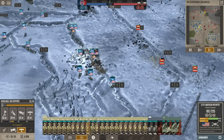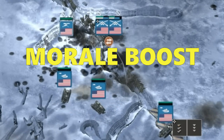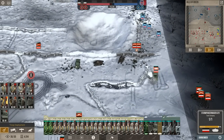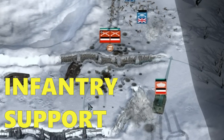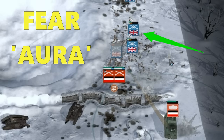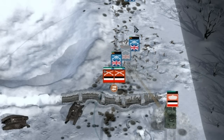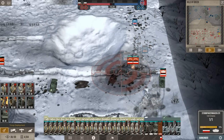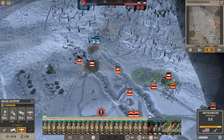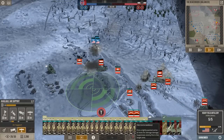Another important thing to keep in mind is that tanks boost the morale of nearby infantry — their wide bar meaning they are designed to be used with infantry in close support. They also reduce morale of enemy infantry, just at a much shorter range. But that rarely works out in practice due to the abundance of artillery in this game.